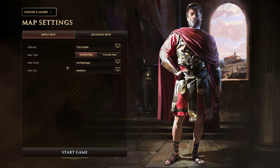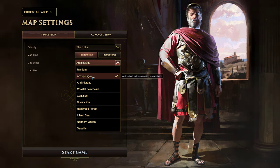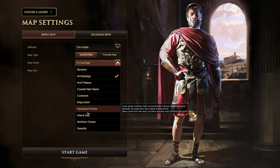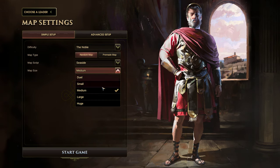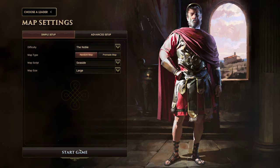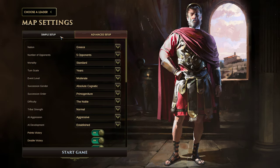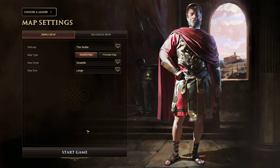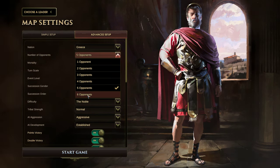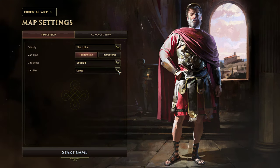They have access to these four shrines, these two unique units — the hoplite and the phalangite — and four family options. Difficulty-wise, last time we went on strong; today I think we're going to try the noble. Map will be random. Last time I played archipelago during early access, which was pretty fun but definitely lacked some of the combat. We're going to go with the standard seaside map, large size.